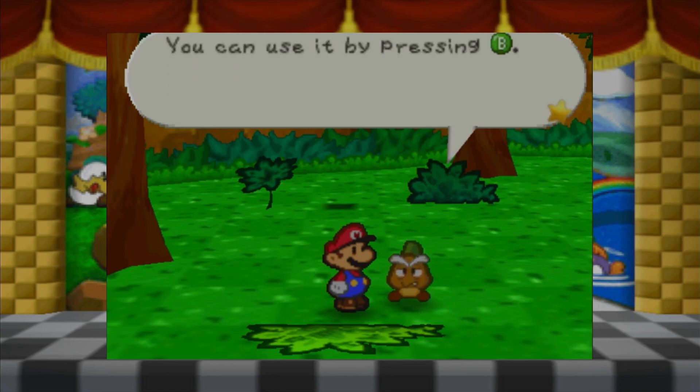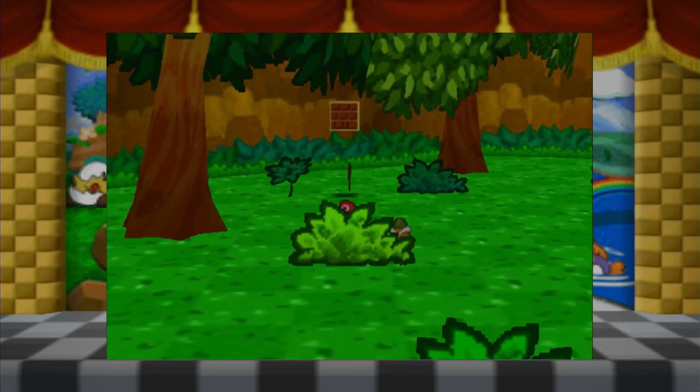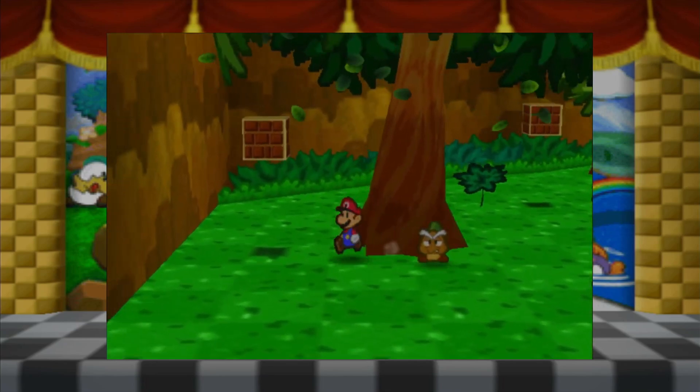You can use it by pressing B. Mario's just like: what's the B button? Like seriously, what is this B button you speak of? You know, we have a weapon now.